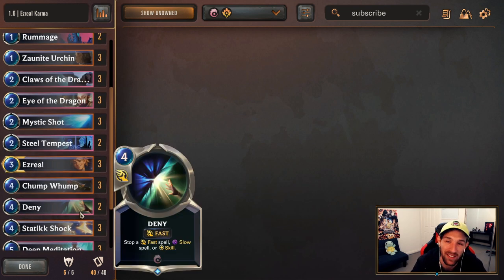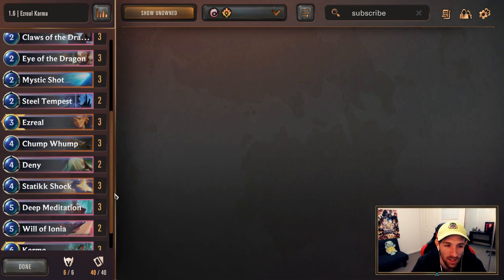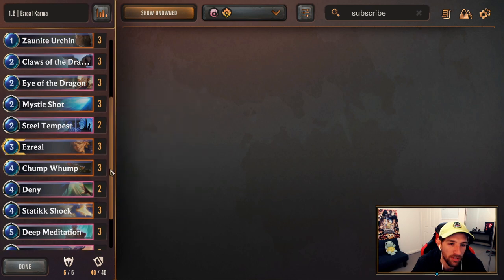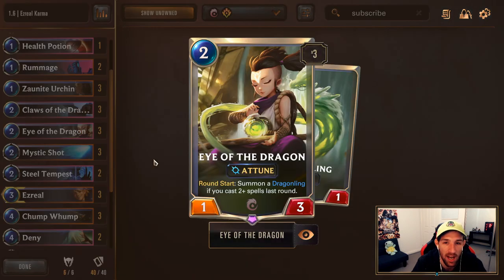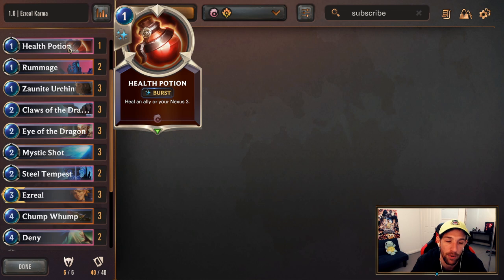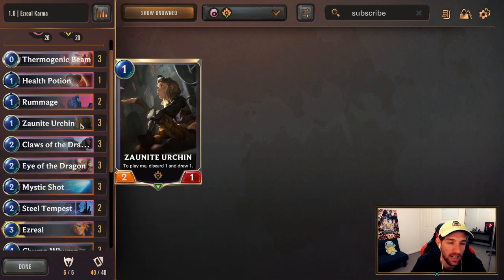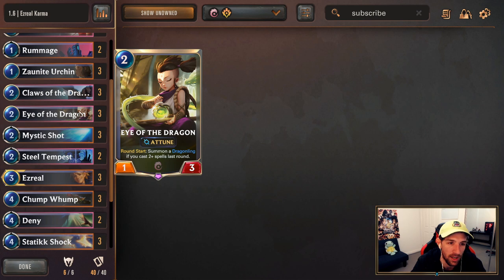2 Denies — I considered bumping this up to 3. I don't think Denies is hitting as many targets as I would have hoped, but still Denies is going to be quite strong. 3 Ezreals of course. I'm going to be using 2 Steel Tempest — great for the early game with Eye of the Dragon. We have more ways of interacting with the early game, another reason why I've trimmed down the health potion. With more ways to activate Eye of the Dragon through Steel Tempest and thinning out your deck through Zornite, it won't be hard to get Eye of the Dragon online.